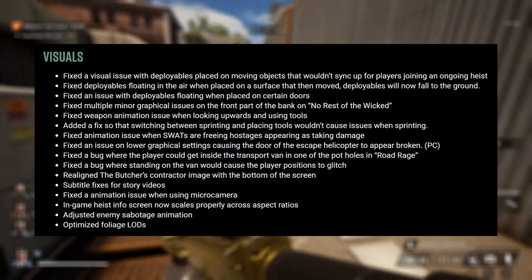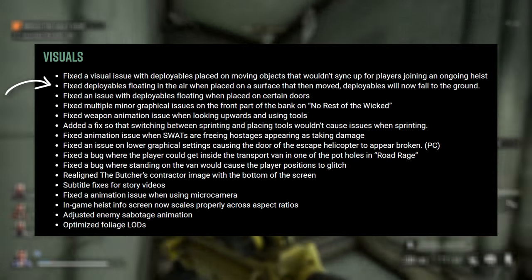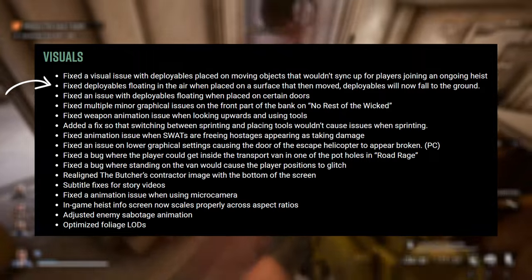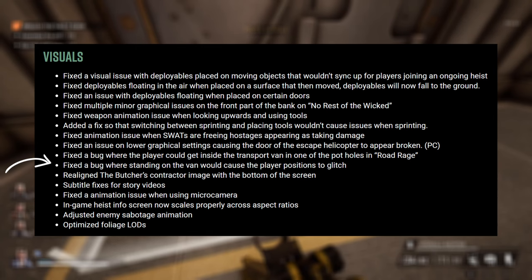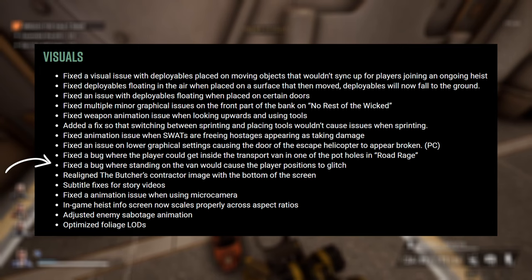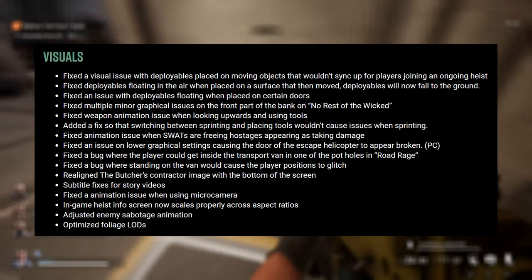The visual section is pretty standard — making sure deployables aren't left floating in the air if placed on a surface that then moves; they'll now fall onto the ground, making the game feel overall less glitchy. Also, standing on the van in Road Rage could cause other players to look glitchy and really jumpy as it's moving — that should now be a lot smoother. Feel free to pause and read through the rest, but they're your standard visual bug updates.